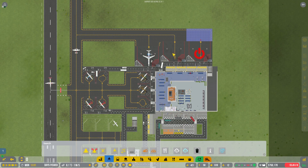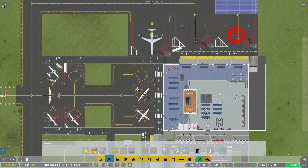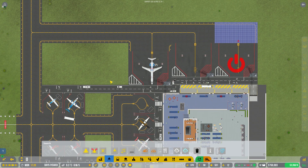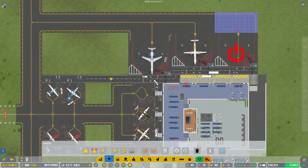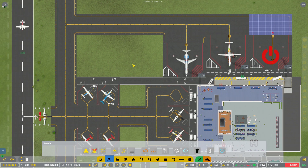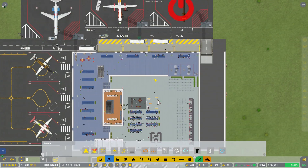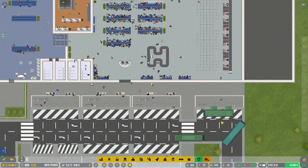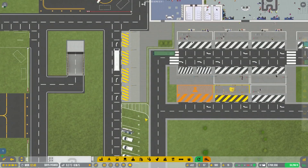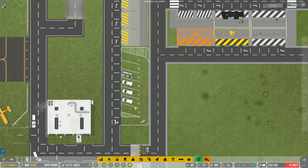Potentially we need to expand over here and get some more remote stands. Maybe another four in here somewhere - that could work. This airport is so busy it's getting really busy. I've also added an extra bus stop over here. I've got a belt loader parked in the parking lot - any vehicle can park over there. It's really busy but moving along nicely.